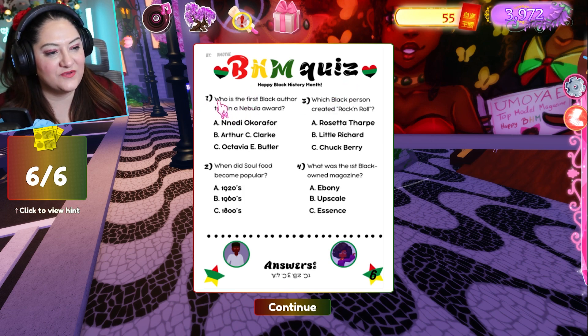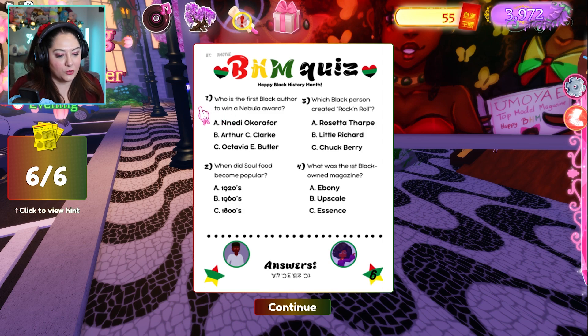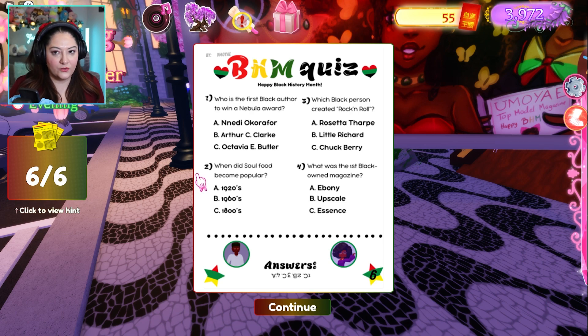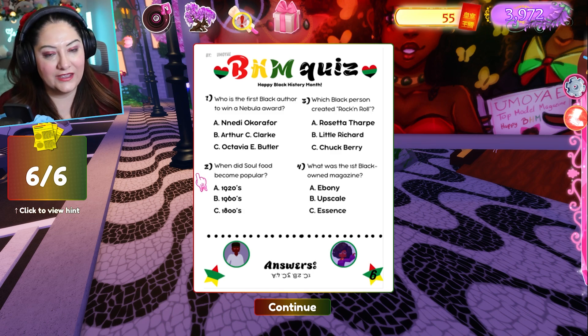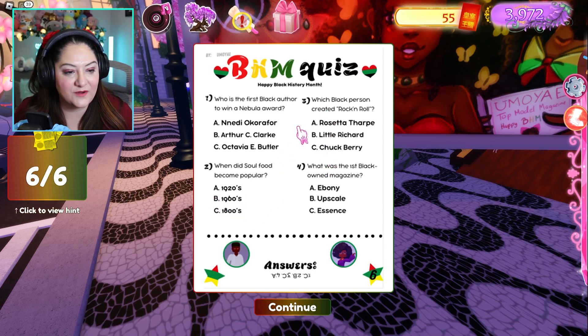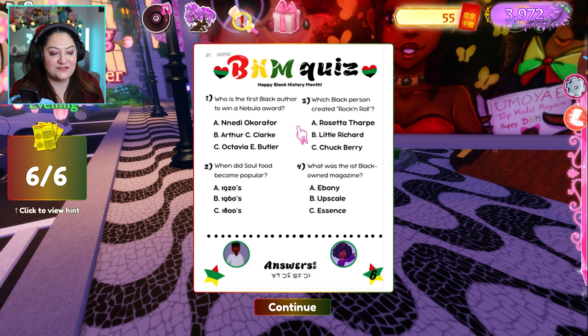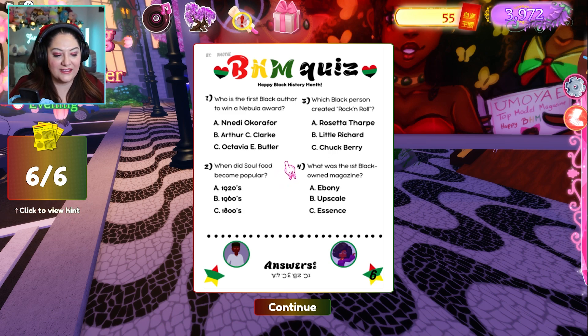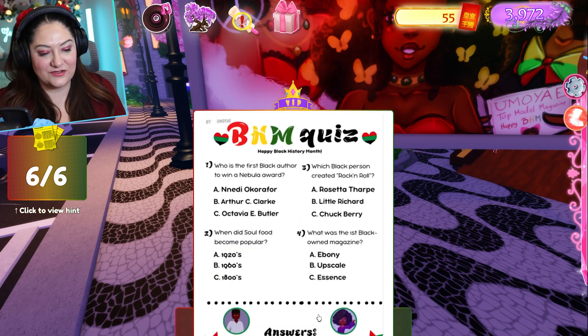The quiz questions: Who was the first Black author to win a Nebula Award? The answer is C — Octavia E. Butler. When did soul food become popular? The answer is B — the 1960s. Which Black person created rock and roll? The answer is Chuck Berry. What was the first Black-owned magazine? The answer is A — Ebony.